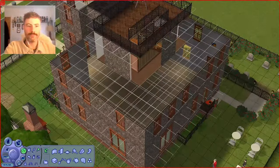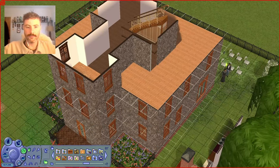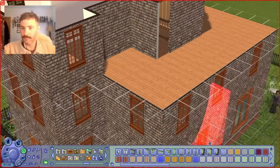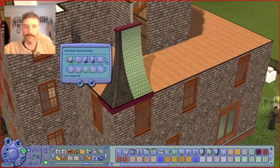So this is voiceover me jumping in while I speed through this. The first thing I'm doing is removing the original roof and placing down a floor so that I can place the Mansion and Garden Stuff Second Empire roof pieces. The floor isn't essential, but it is if you want to see a ceiling from below.